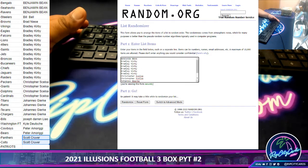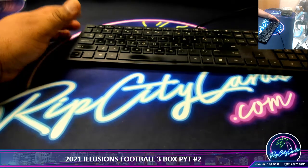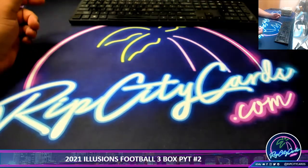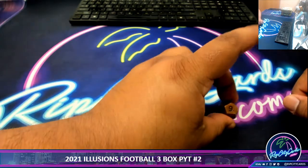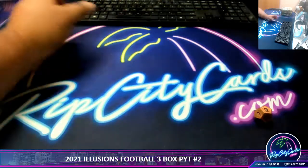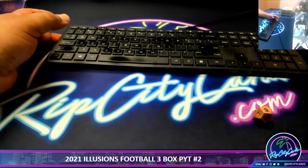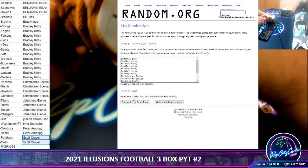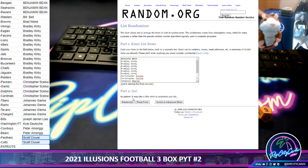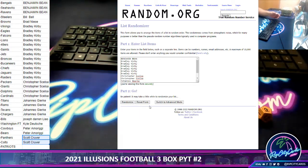We're going to random this list and roll the die first to figure out how many times we're going to randomize the list. We're going to go nine times. Put the randomizer on the screen, team list on the screen. We're going to go ahead and random this list nine times — top name wins the Patriots. And, as always, good luck everybody.